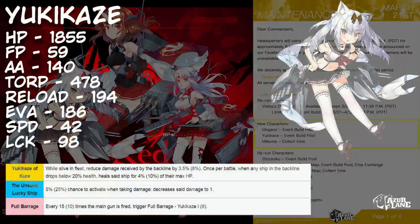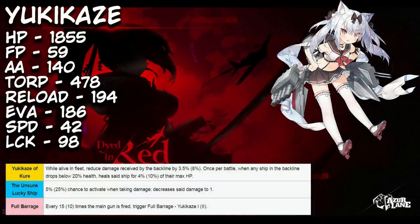Starting off, we have Yukikaze, which has a lot of people — including myself — fairly hyped. Yukikaze is a Sakura Empire destroyer, adding to the massive amount of Sakura ships we've been getting lately. Not only is she one of the tankier DDs, but she is also one of the higher torp-damage-carrying DDs, being outclassed by only a few other SRs and some of the retrofitted ships.